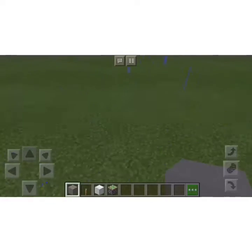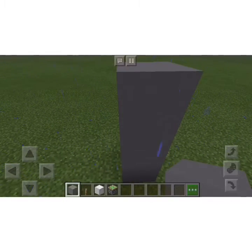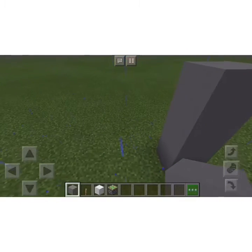Technically you need two blocks of iron, but we're going to make a quick little doorway over here out of concrete. Make sure it's three high, and this can be with any block — you don't need to just use concrete.